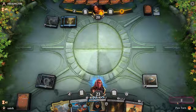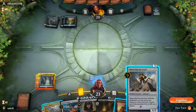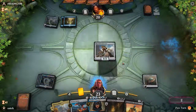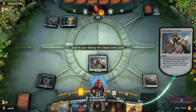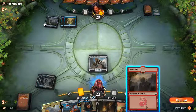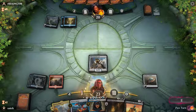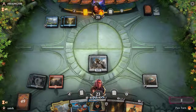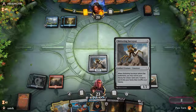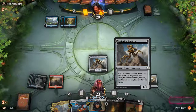The opponent still has more instants up. I play the Skittering Surveyor — hoping it resolves. It does resolve! Let's search for a Mountain. This guy is just cool — he searches for basic lands. One, two... let's play the Mountain and pass the turn.